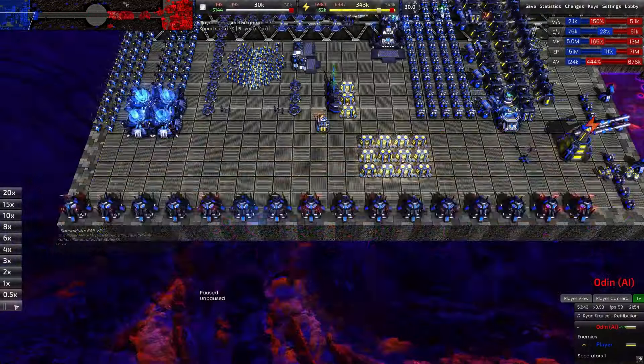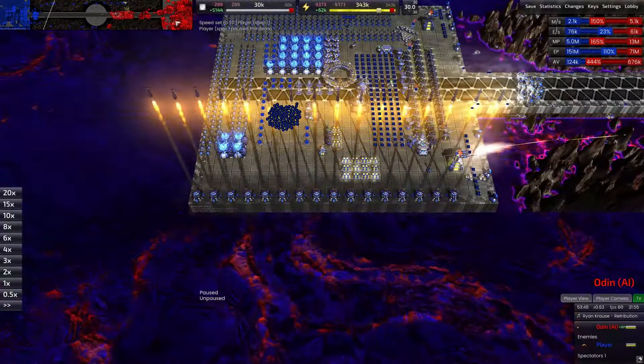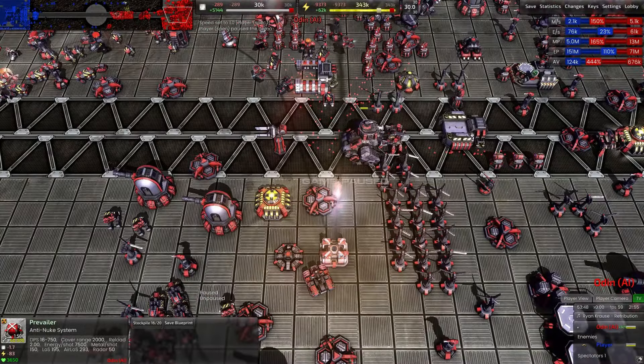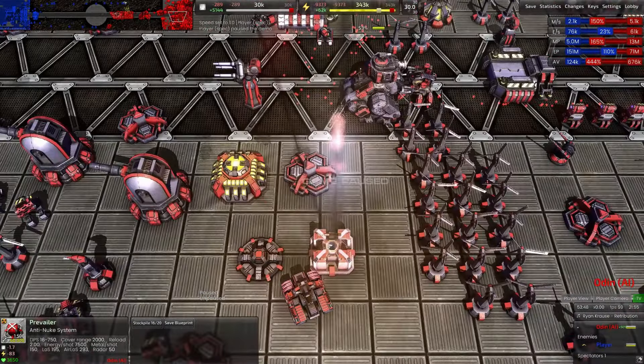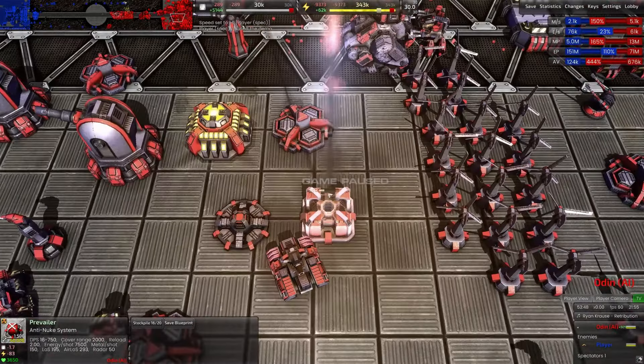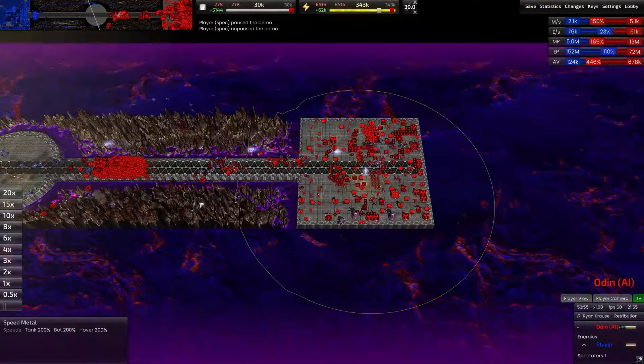There's only one way to end a game like this. Here's something you might not know: no matter how many missiles are stored in a particular anti-nuke, they can only handle between four and six nukes at once depending on the range they are from the nuclear launcher. This means if you've got 16 missiles but someone launches 10 nukes at you at once, you're only going to shoot down four or five of them. This is generally bad.